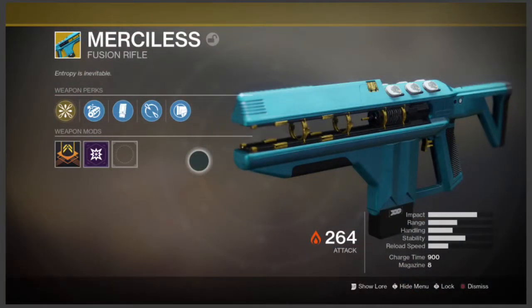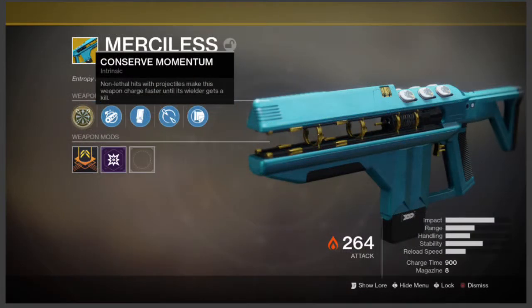Next let's take a look at the stats. This burst fire power weapon gets faster as you shoot it. Its main perk, Conserve Momentum, lets the Merciless charge faster on non-lethal hits with projectiles until you get a kill.